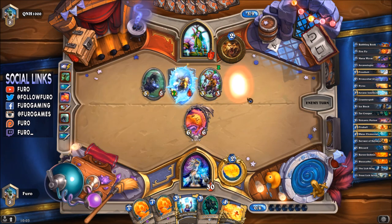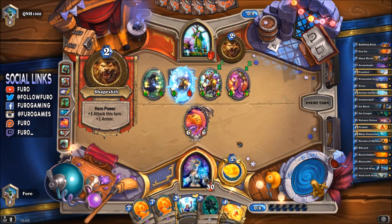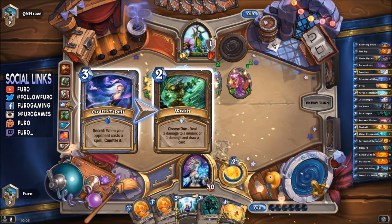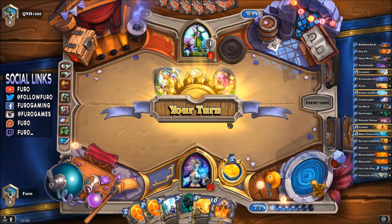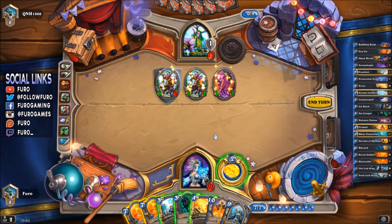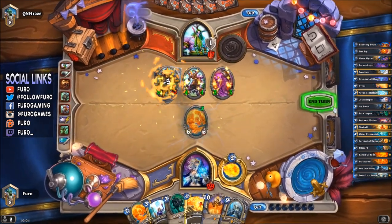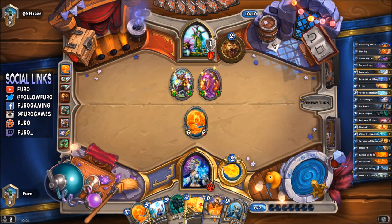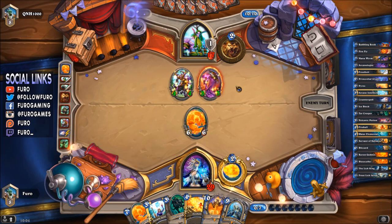Keeper, 4/2 on the board. Mark of the Lotus buffing every creature on his side — which means we're forced to play something different. We go Blaze Caller, killing this one, which is unfortunate — definitely wanted to use that for the face. But if we're not killing that unit he pushes too much and we die before we kill him. It really doesn't look like he's playing jade golems, so this is just a ramp druid or ramp taunt druid.